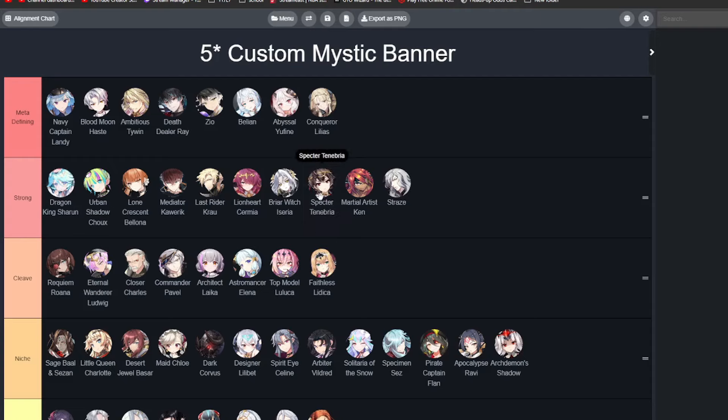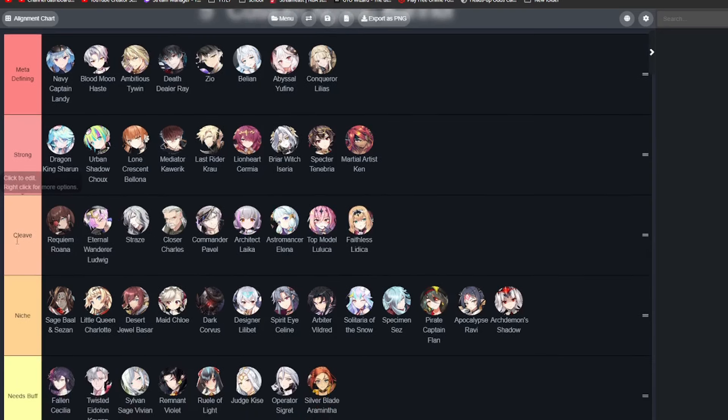Spector Tenebria is a very solid PvE and PvP unit — not super powerful in both honestly, but just solid overall. Martial Artist Ken kind of fell off and is a little bit weak now, but he's good in Guild Wars defense and offense, and you can pick him into Navy Captain Landy. And then Strays — you're probably wondering why he's not in the Cleave tier. Yes, he's a good Cleave unit, but for Hunt one-shots he's extremely powerful. You just build him on Rage Set and he can one-shot every single Hunt. Rift is just a better option nowadays, so his value probably went down. Maybe he's just a Cleave unit.